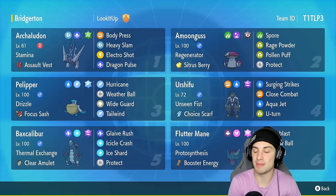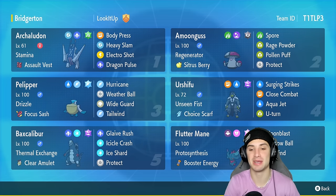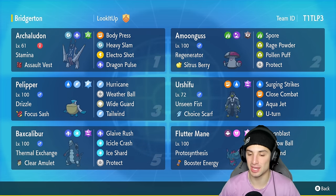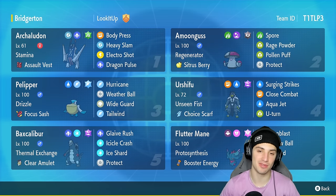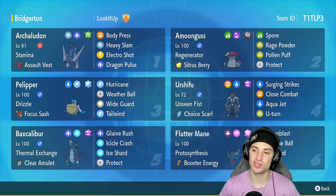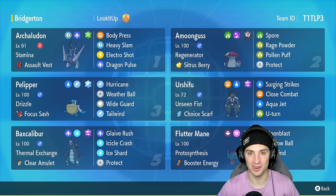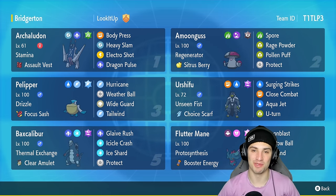In our final slot on this rain team we're rocking Flutter Mane. Flutter Mane is on every single team — you can't go wrong with it in Regulation F. It's got Protosynthesis with Booster Energy, and the moveset I'm loving: Moonblast, Shadow Ball, Icy Wind for speed control, and Protect. If you want to run the team yourself, the rental code is in the top right corner. If you enjoy today's video, make sure to like and subscribe. Without further ado, let's hop into our first match.